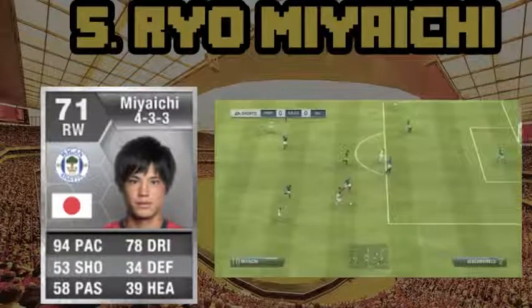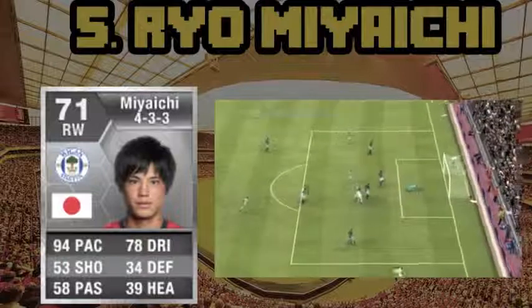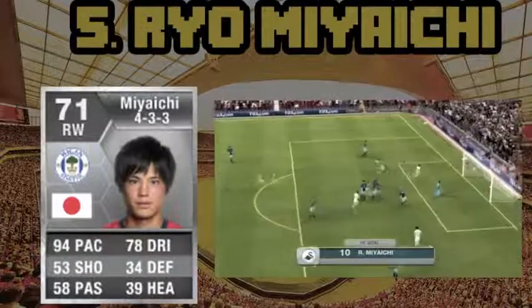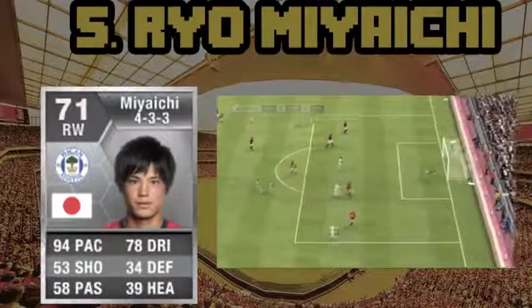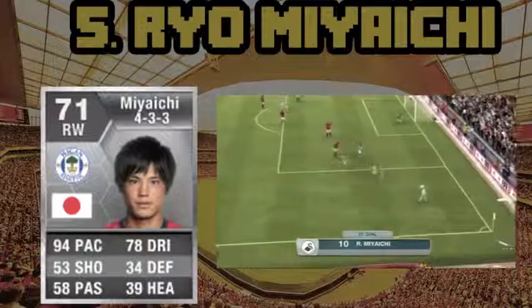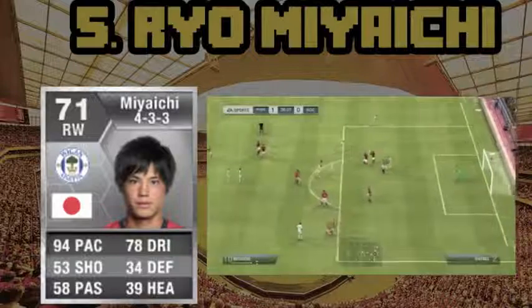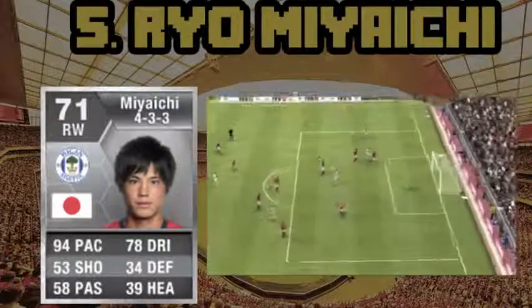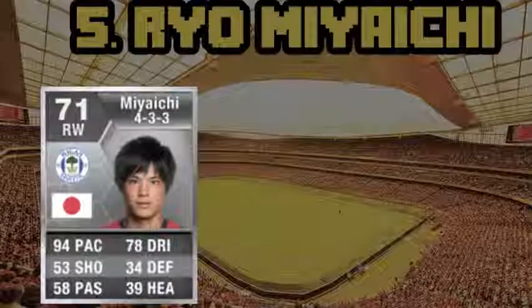At number five we have Ryo Miyahishi. There's some gameplay over there on the right and his cards and stats are on the left. He has 94 pace. He costs 30,000 coins on the Xbox and 24,000 coins on the PS3. He plays in the Barclays Premier League — or not anymore after Wigan got relegated — and he is Japanese with a rating of 71 overall and is a right winger. You can probably get him at right mid as well.